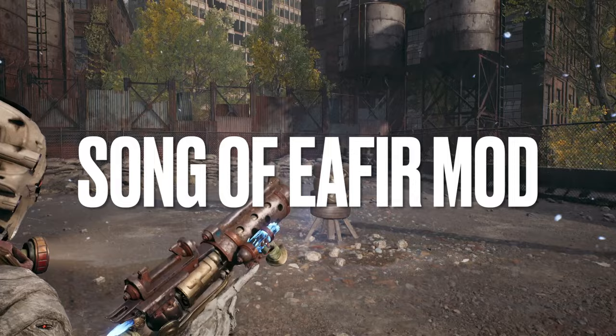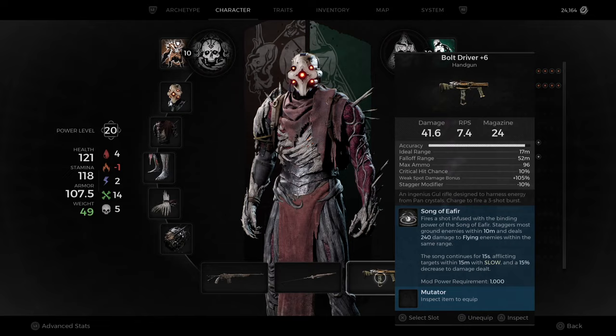Taking a quick look at both of these: the boat driver is a pistol that does three-round bursts, and the Song of E for Effort — whatever you want to call it — it staggers ground enemies, deals damage to flying enemies, and slows enemies for 15 more seconds once the song continues in a 15-meter radius, which is pretty darn good. It also decreases the damage dealt by 15 percent.